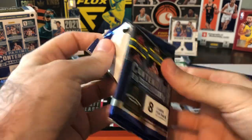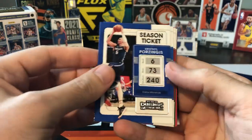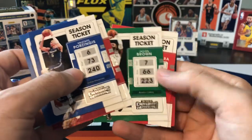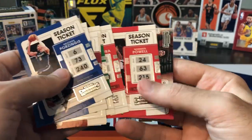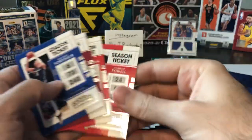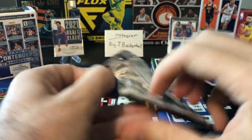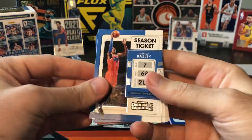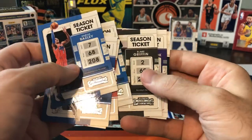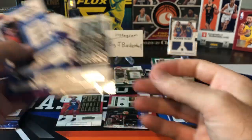All right, pack number three — there's only five packs in these blasters. Porzingis, Pokusevski, Butler, Fred VanVleet. Jaylen Brown, Rui, Norm Powell, and Kevin Porter Jr. Game Night Ticket insert. Pack four: Barrett, Lowry, Christian Wood. And a draft class of Trey Murphy — okay, another rookie. So at least we've gotten a few rookies.